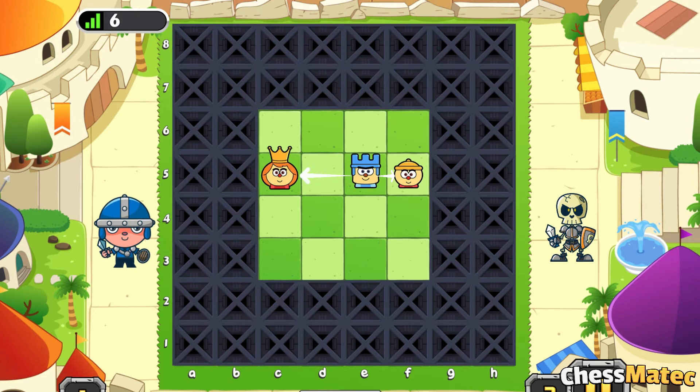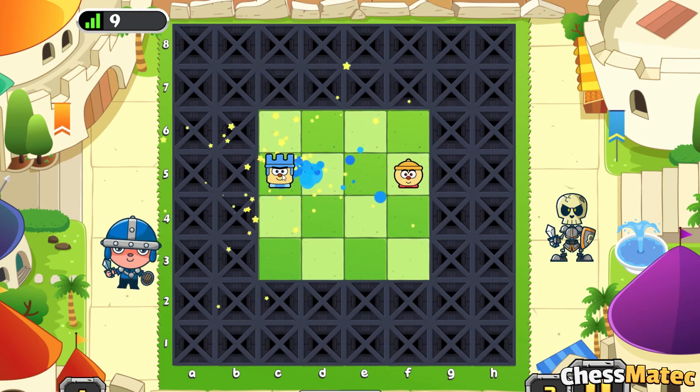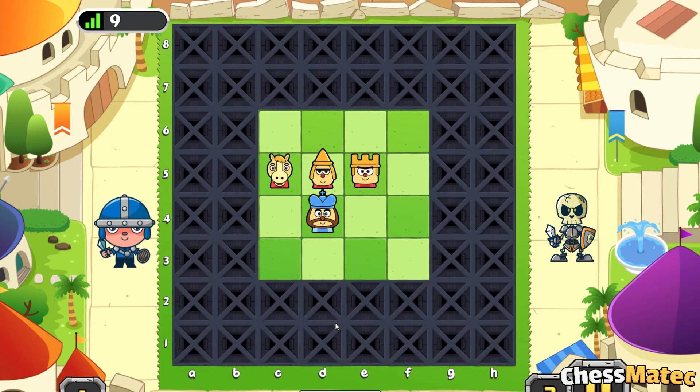Let's remember what the value of the pawn is — just 1 point. Good work. And what is the value of the queen? 9 points. So, what should we capture? The rook should capture the queen, of course. Well done. Let's go solve another example.